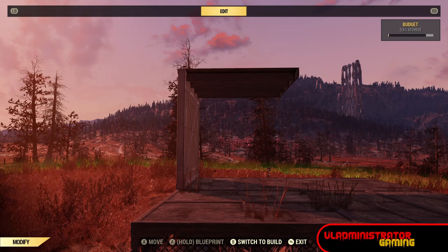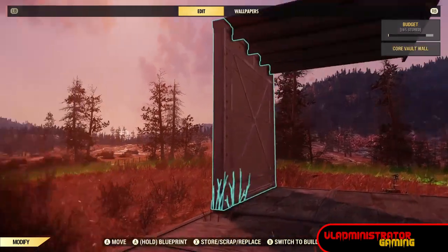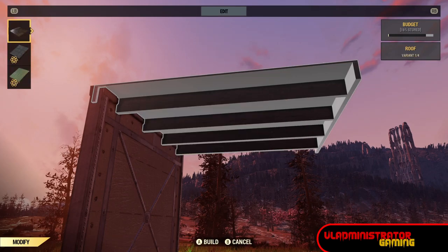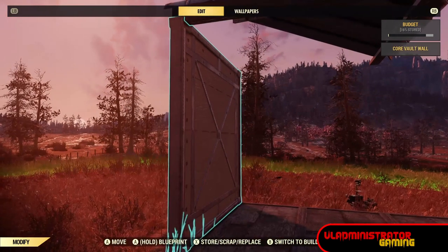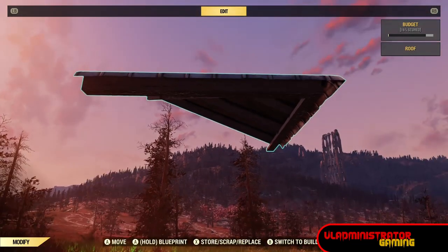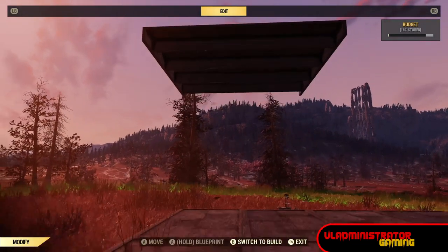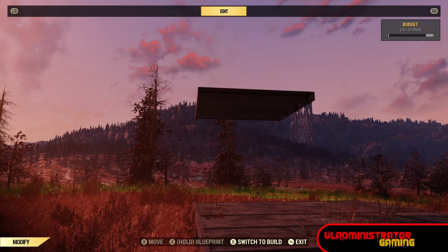We're gonna start things off simple and move more complex. This one we're gonna start with a floating roof — to do that just edit it to an angled roof while attached to the wall, remove your wall, edit that back to the starting point, and now you can have a floating roof.